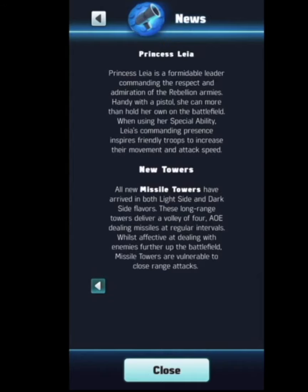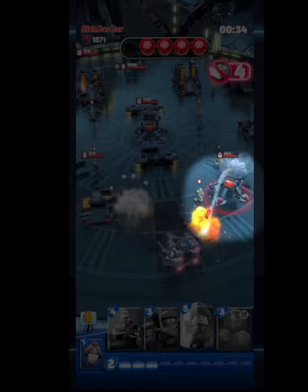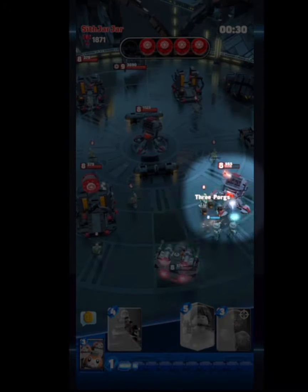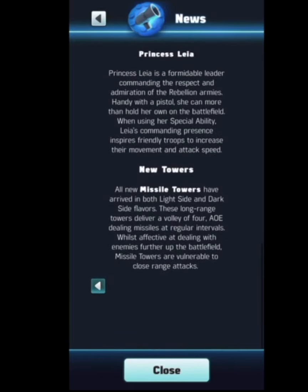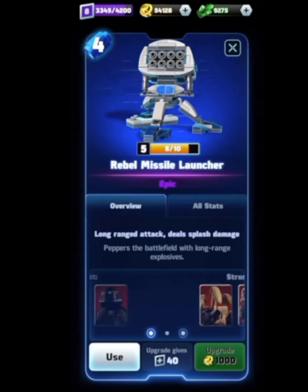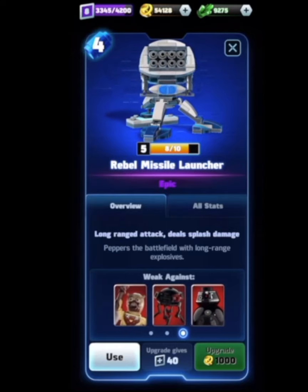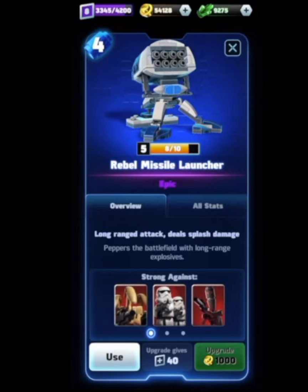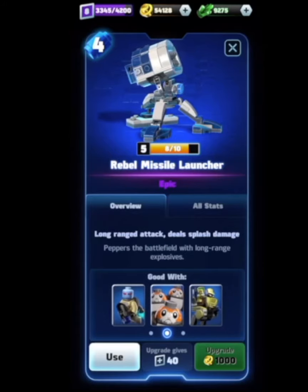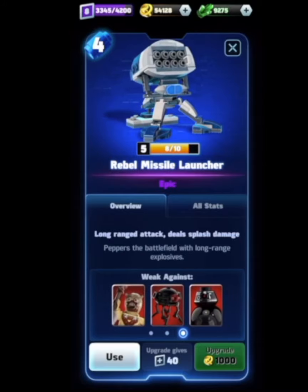I wanted to get into the new Missile Towers, because these bad boys — I came across one and the dude was a savage when he used them against me. All new Missile Towers have arrived in both light side and dark side flavors. These long-range towers deliver a volley of four AoE — area of effect — missiles at regular intervals, dealing with enemies further up the battlefield. Missile Towers are vulnerable to close-range attacks, so they're weak against Tusken Raiders, the Probe Droid, and this evil BB unit. When you saw in that video, the guy used it on my home base — if you can overwhelm your opponent, you can use that real estate to build your own turret if you have units that have surrounded and taken that territory, and it starts shooting at your own home base. That's troll level 101, and I hope that when I get my levels up, I don't get wrecked like that again.